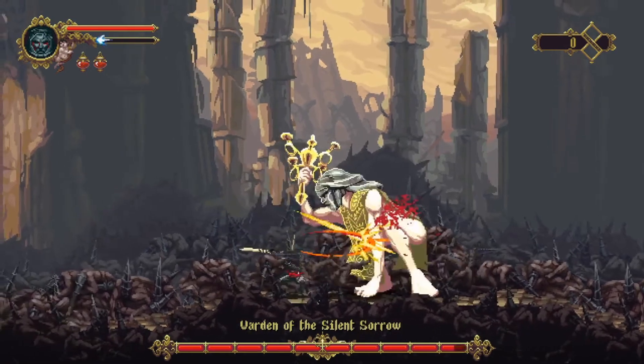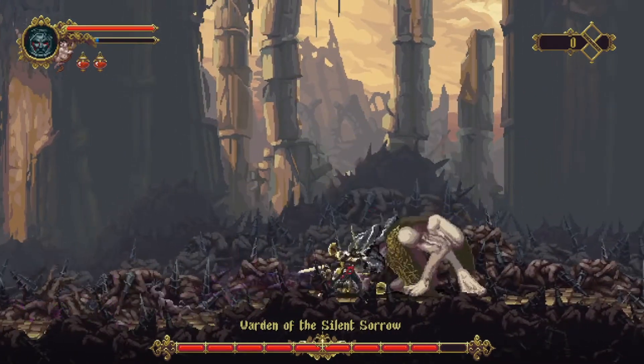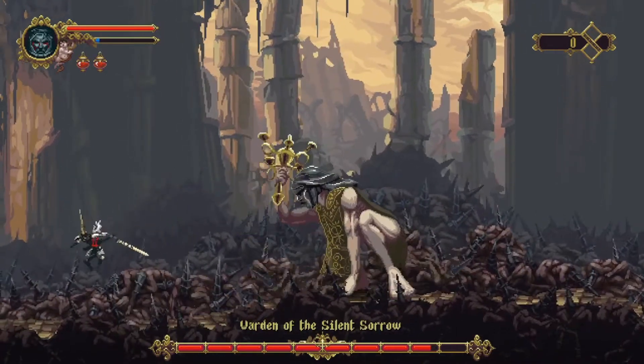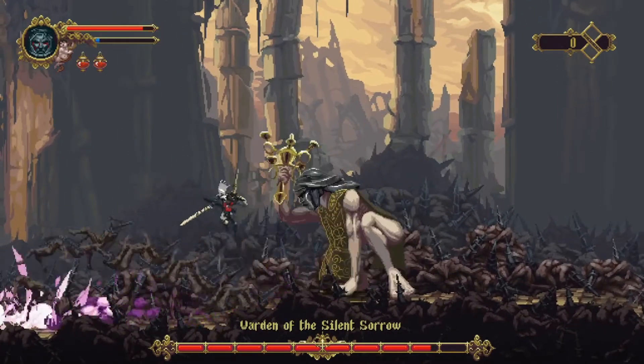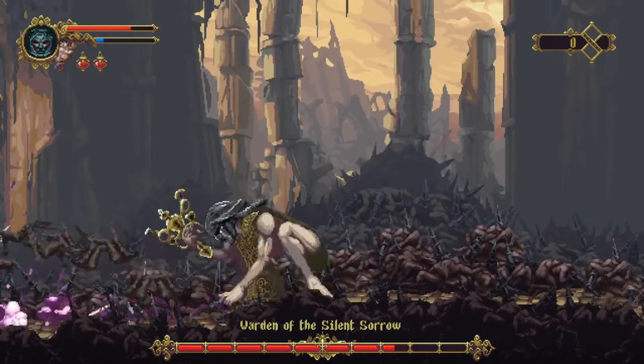The Warden of the Silent Sorrow really only has one attack. They slam their weapon on the ground and it creates a shockwave. The animation for this attack is fairly long — they rear back and then slam their weapon on the ground — giving you plenty of time to run back, jump the shockwaves, and get some hits in.